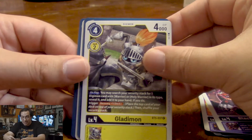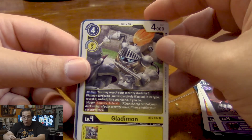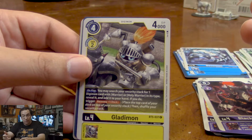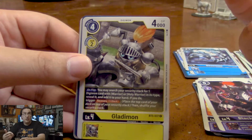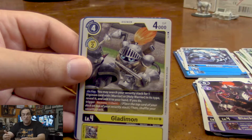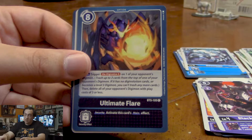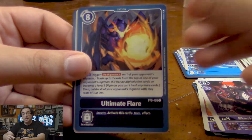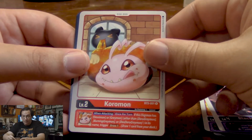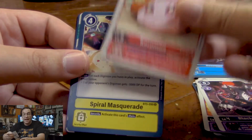Got a Glademon — ladies and gentlemen, when you play him, you can search our security stack for a Warrior or Holy Warrior Digimon and add it to our hand. If we do, we gain Recovery plus one. Even if you don't find a Holy Warrior or a Warrior in there, it's a great way to at least check your security stack to see how careful you need to play. Plus it also works with Lord Nightmon, who is a super rare in this booster pack. Got another Ultimate Flare. And hey, we got a Koromon — if he is the material for a Greymon or Omnimon, we can draw an extra card when we attack.